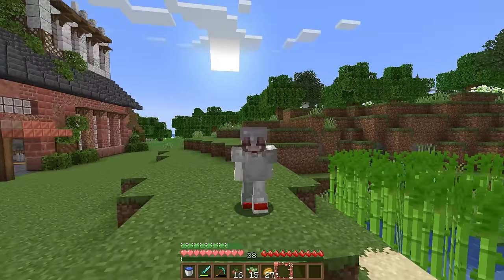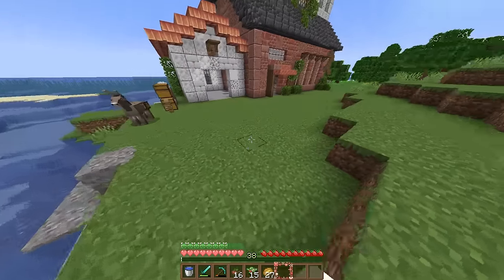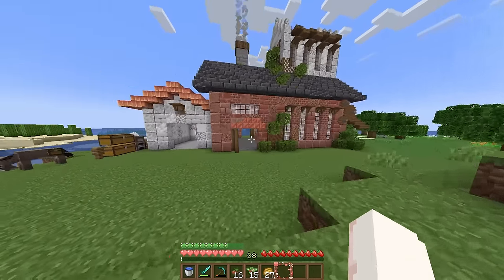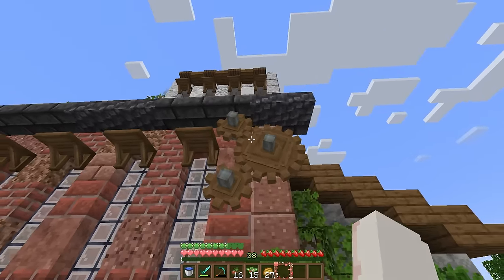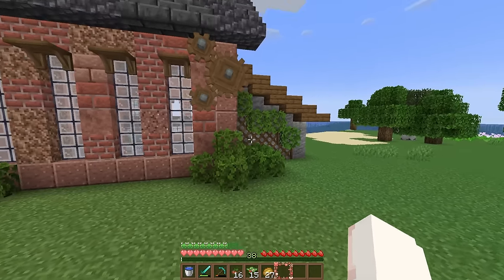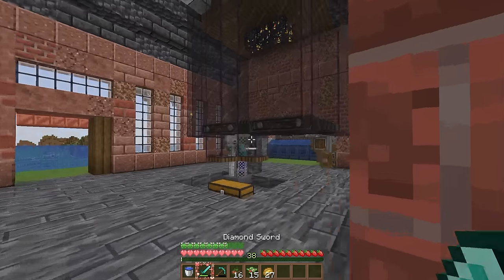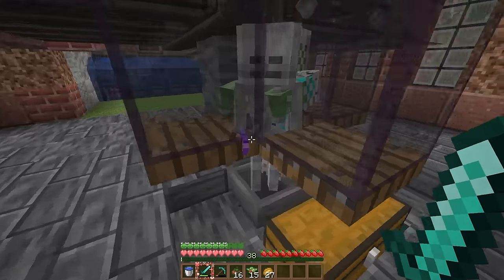We're back a short while later. I've done some terraforming on the outside to make this a little easier to navigate and some detailing as well. I love these little cogwheels on the front even though they don't do anything — I just love that detail, it's so cute. The best part though is that the farm is working. I have 38 levels and there's even more mobs here for me to kill.